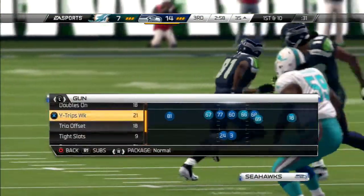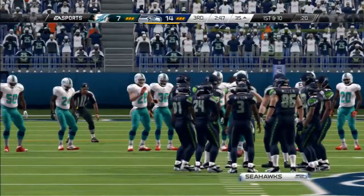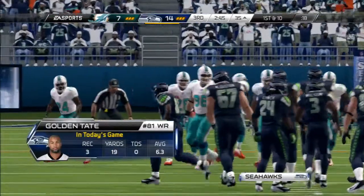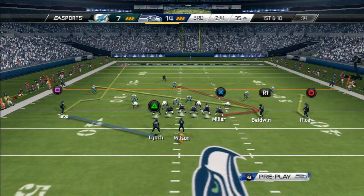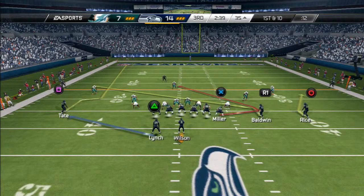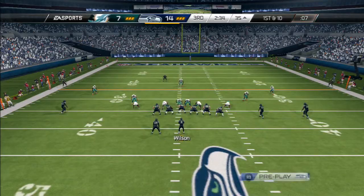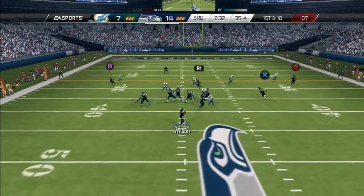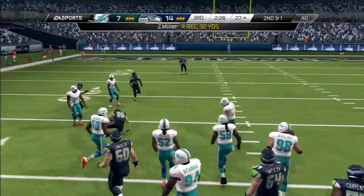The gun formation, why trips weak. First play is going to be the Y Trail — this is without any custom playbooks, just regular Seattle Seahawks offense. Your first read is going to be R1 on the quick slant, and your second look is going to be Miller on the trail route.